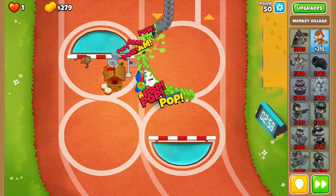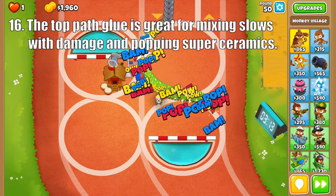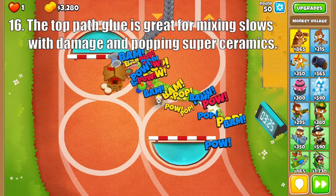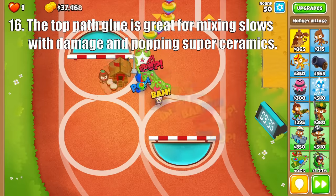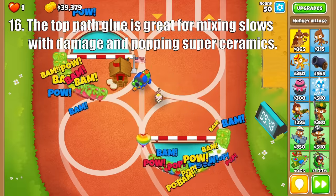Now onto everyone's favorite tower, the Glue Gunner. The top path focuses on dealing damage over time to multiple balloons. The Bloon Dissolver's strength is that it combines decent damage with a slow, which allows it to easily take out lower level balloons. Plus, this corrosive effect outpaces Regen, making it a reliable regen rainbow killer.